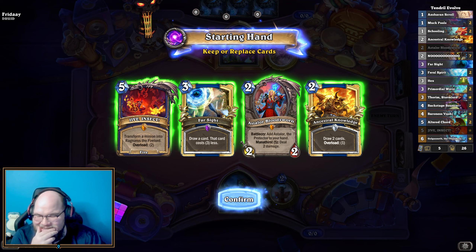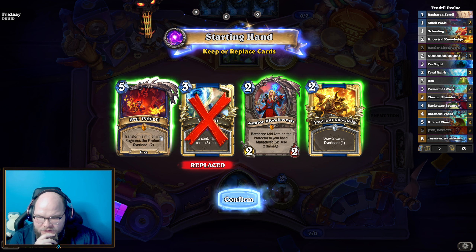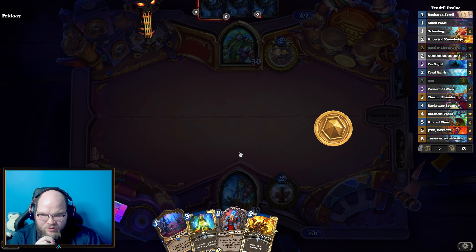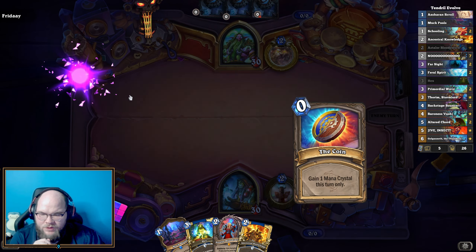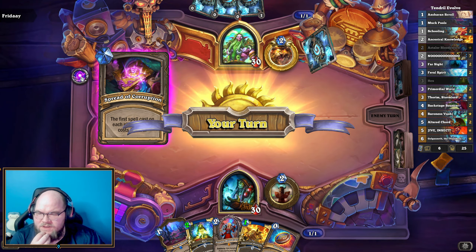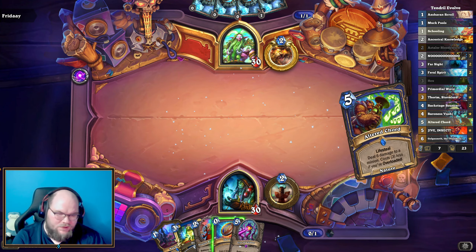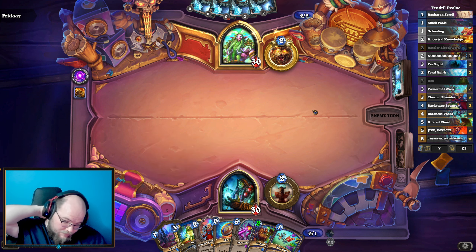There's not much you can do when you're playing against an opponent. The fact that we actually live to turn 9 is pretty good, in my opinion. Let's just go dance into another game and see if we can't maybe do a little bit better. So we're against a Druid, which has been extremely common so far today. We will keep Ancestral Knowledge and Astor. The first spell on each turn costs 1 less, which is pretty good. We will draw 2 cards here.